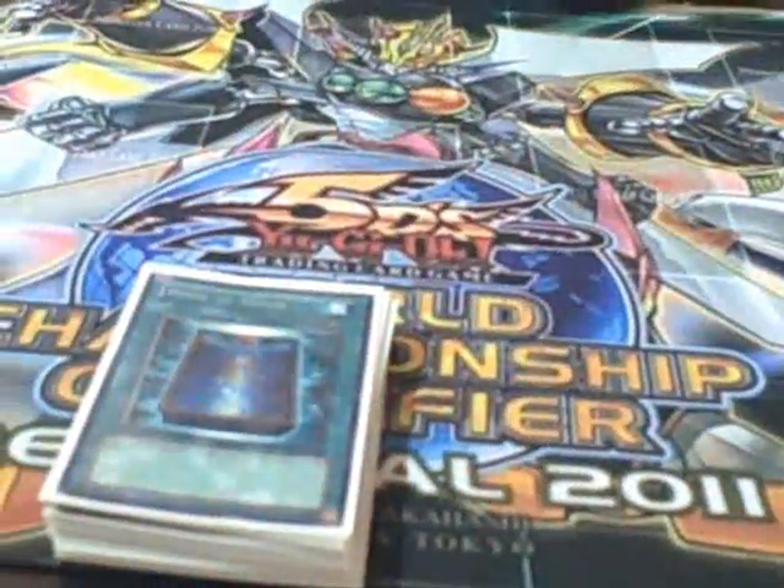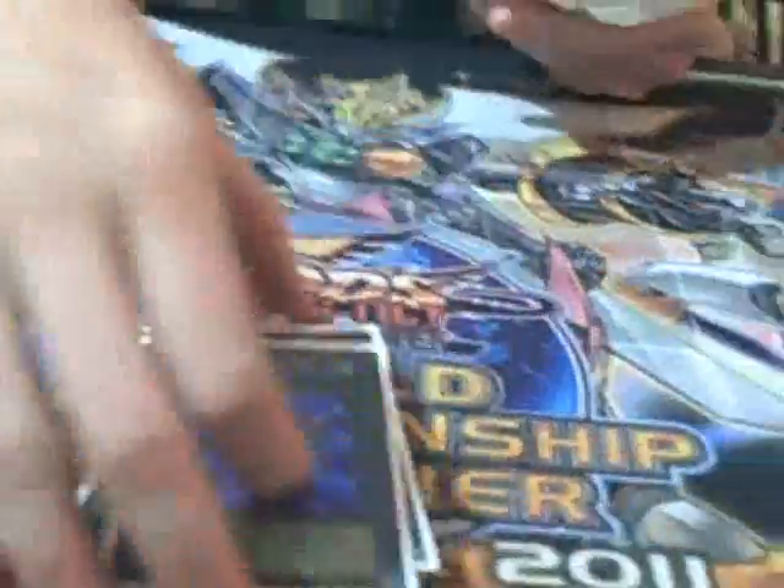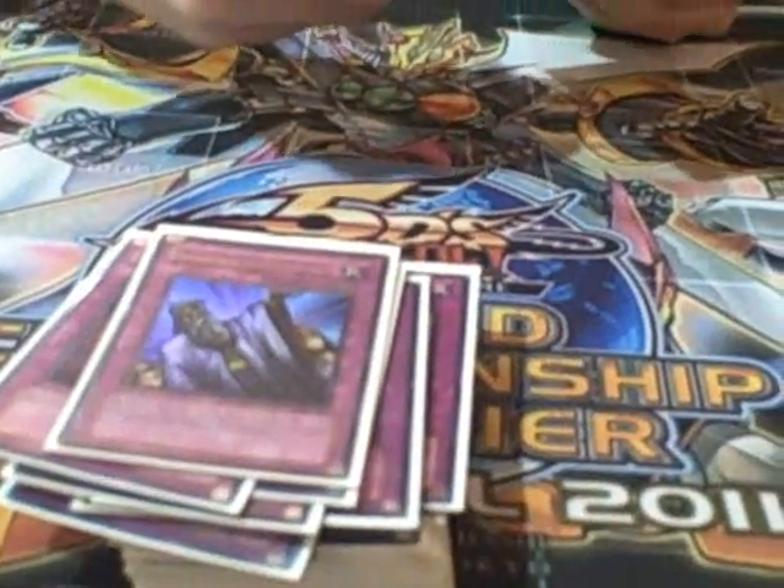Triple Book of Moon, a little different from last time when I was running two. Triple Smashing Ground. Dark Hole, Monster Reborn. And the spells: Triple Pot of Duality, Double Solemn Warning, Double Bottomless Trap Hole, Double Hobby League Trap Hole, Double Ultra Rare Dark Bribe, Solemn Judgment, Oppression, Mirror Force, Starlight Road, and the Pro-Tech pick of the day — Mirror Wall.